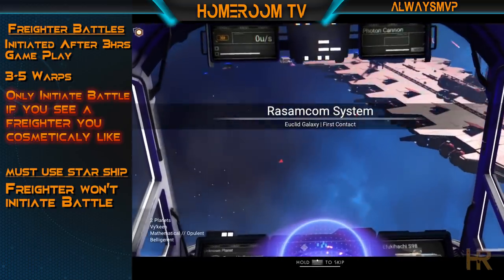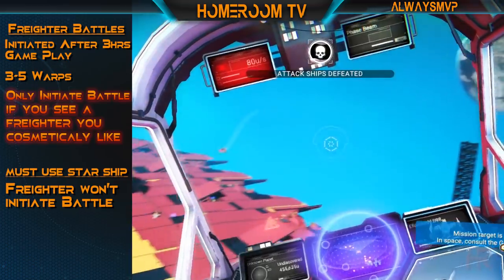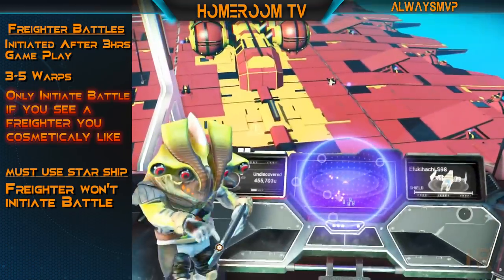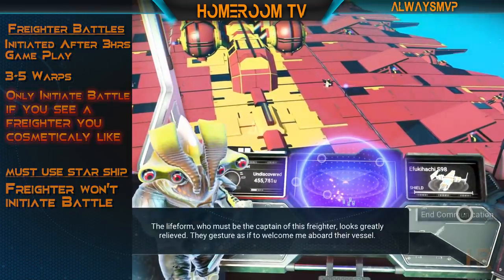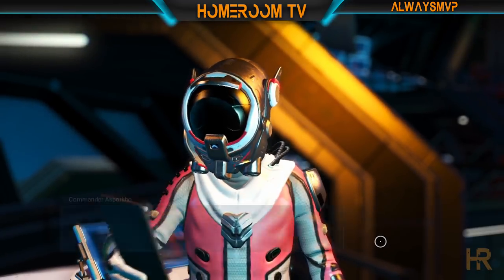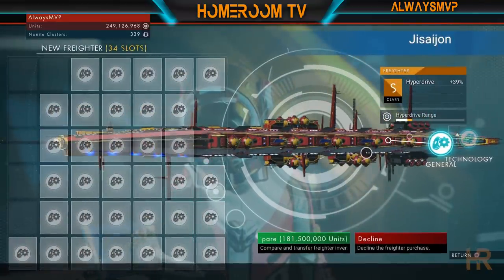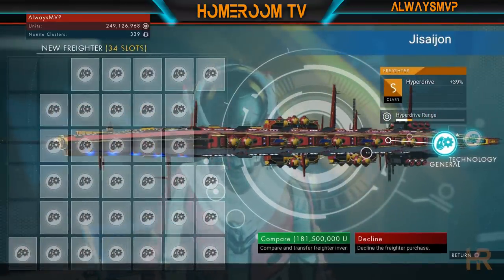Once you clear out the attacking starships, open your comms by pressing down on the D-pad and X on the starship communicator. End the communication and board the freighter. Talk to the captain and offer to buy the freighter. Don't collect the reward though. If you are lucky, you have just defended an S-class freighter. Congrats you lucky little geck — you have finished this tutorial.